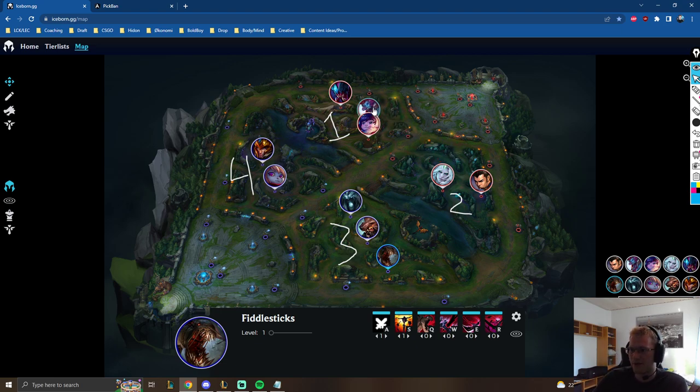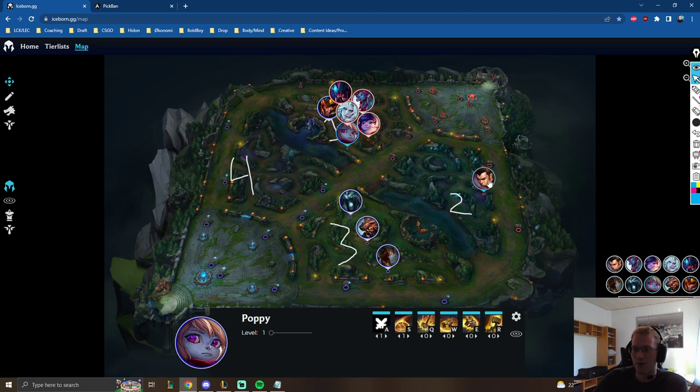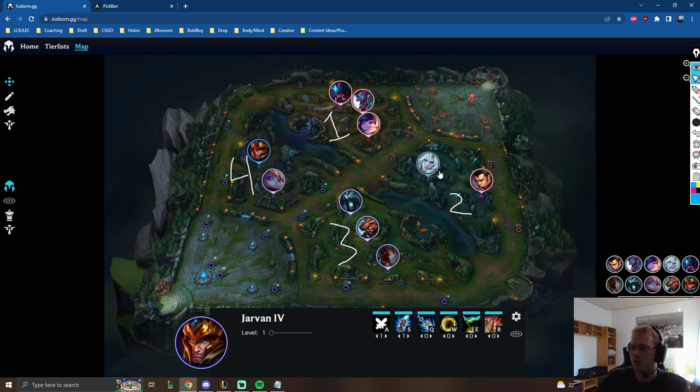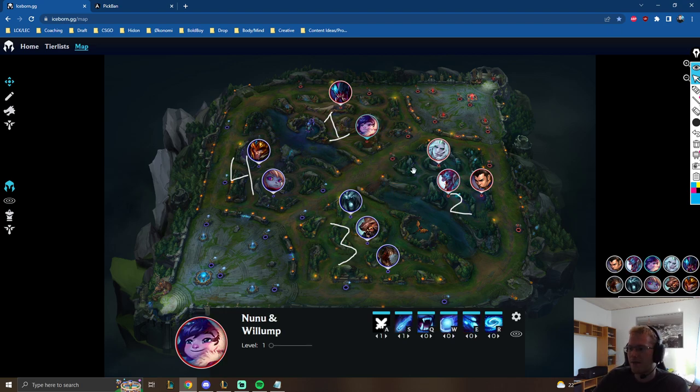Ganking junglers include champions like Trundle, Viego, Jarvan, and Poppy situationally. Their efficiency comes from being creative in their ganks, creative around enemy vision and around lane states. A good lane state for them is one they can punish — for example, if the enemy bot lane is pushed up just a little bit, that's enough for Nunu to get the gank opportunity. They have to work around vision differently than Kha'Zix or Fiddlesticks.